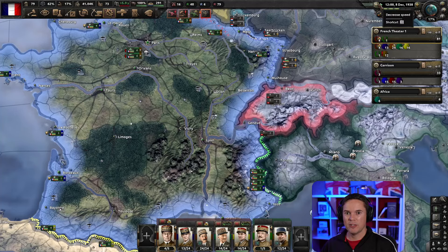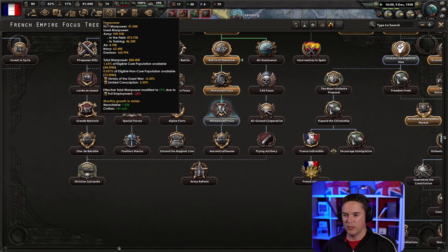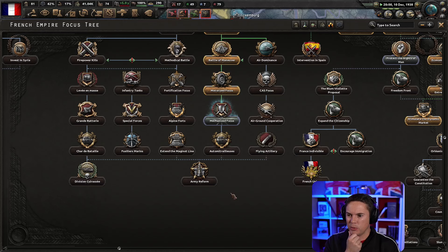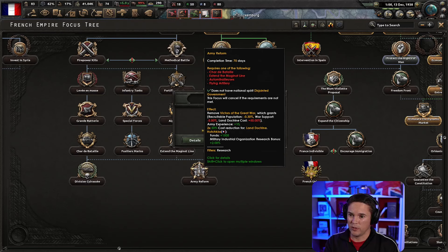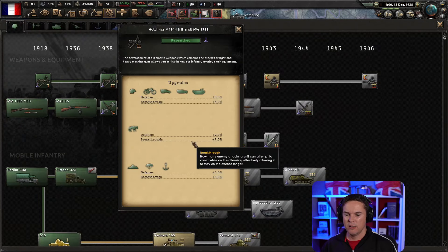I'm going to have to look into the focus tree and figure out what gets rid of that population problem. That one gives us a bonus for light tank models - not so exciting, but it leads down to something exciting. This gets rid of the Victors of the Great War, which is a problem for recruitable population. It fixes war support changes and land doctrine costs - oh yes, that improves both of those. And we get a bonus for land doctrine. The Hotchkiss industry - military industrial organization - gets some funds. I think we want that.